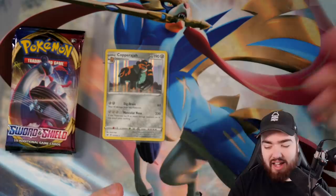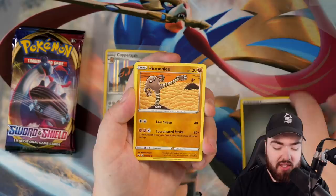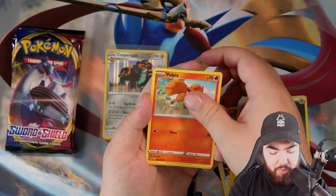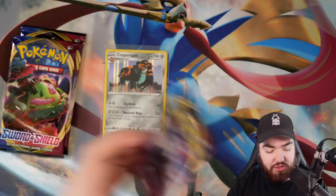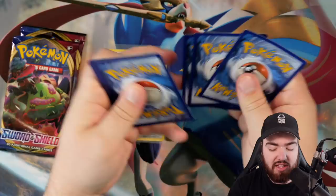It's getting close — we're running out of Zacian packs. Come on, it's do or die now. Metal energy. We got Hitmonlee, Salazzle, Metal Saucer, Grookey, Mudbray, Hoot Hoot, Pinkurchin, Vulpix, a reverse holo Lumberry, and the final card is a Drapion regular rare. Not like this, Zacian — not like this. We've got three more packs remaining, come on!